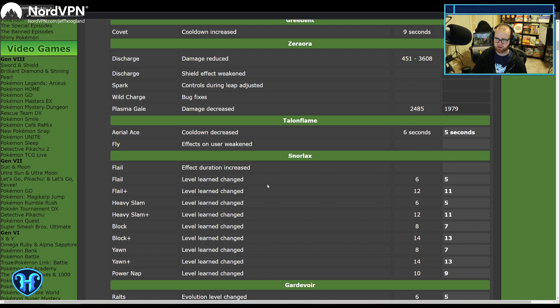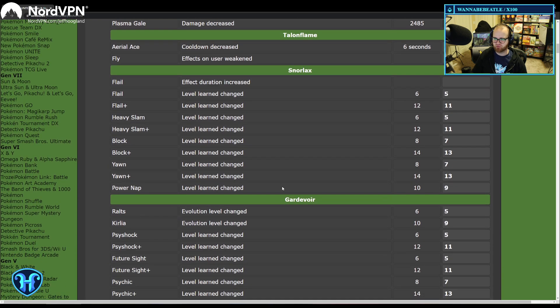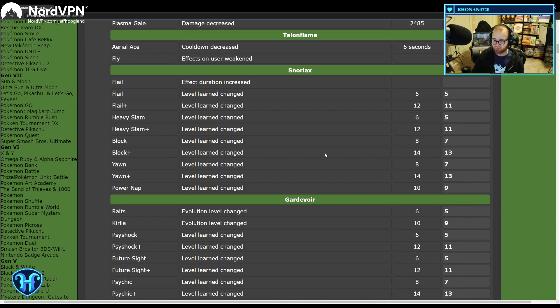Here's where the changes get really big. They basically power-boosted every Pokemon that gets its moves at a really late stage. Snorlax went from getting new moves at levels 6 and 8 with a Unite at 10, to getting new moves at 5 and 7 with a Unite at 9. The upgraded moves also come at lower levels — 11 and 13 as opposed to 12 and 14. This is a really big change.